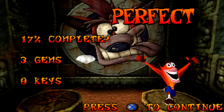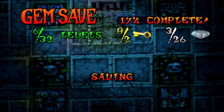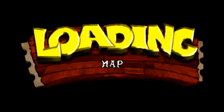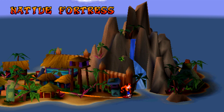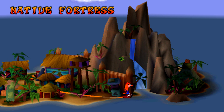There we go — three gems, so we're making pretty good progress: 17% done already. Six levels down, three gems. Anyway guys, I've got to thank you all for watching this episode. We're nearly done with Island 1 — just one level to go and then we move on to the next island. Thanks for watching; see you next time when we do Native Fortress.